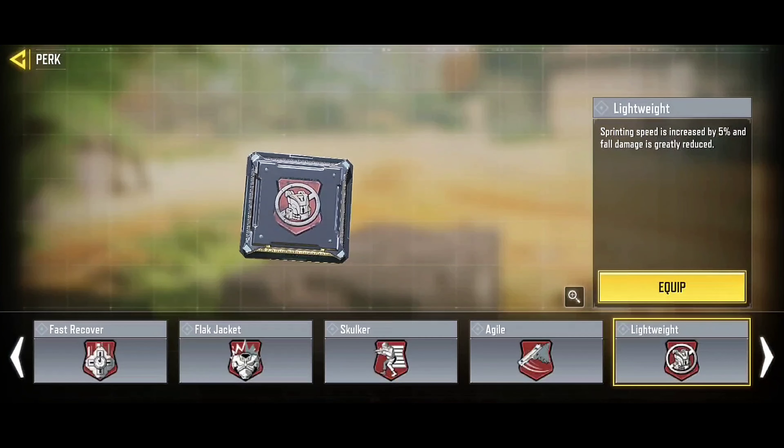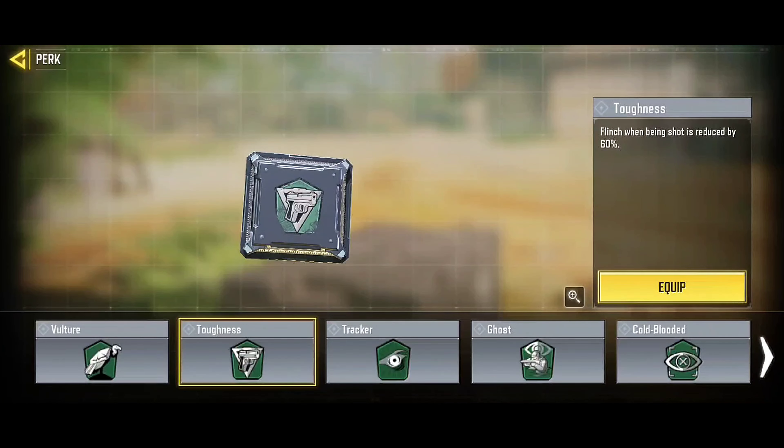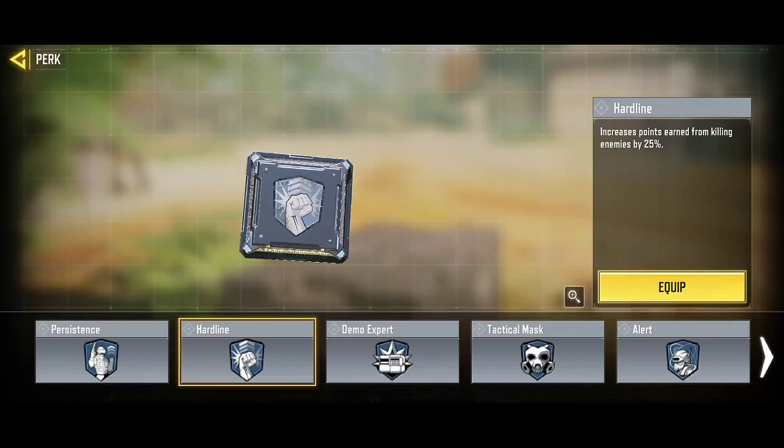Use Lightweight to run faster and move better, then use the Hardness perk for more accuracy when shooting at long range in PvP. Lastly, use Hardline to add quick scorestreak points.